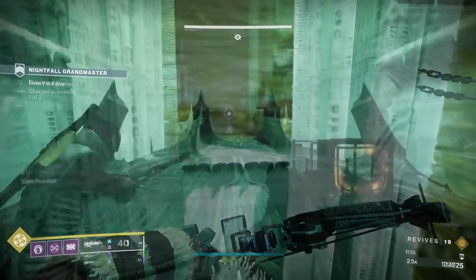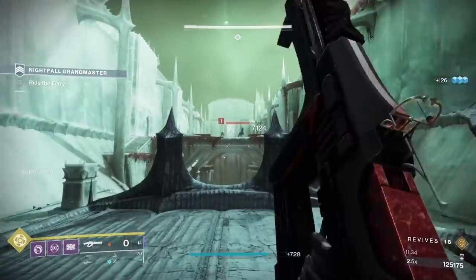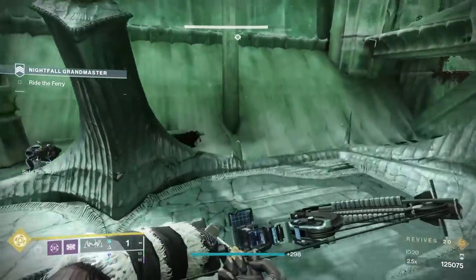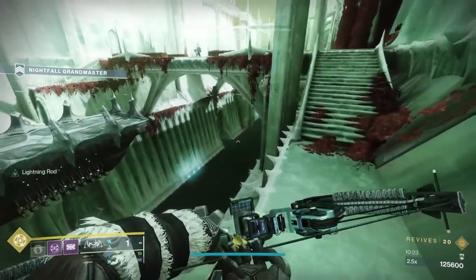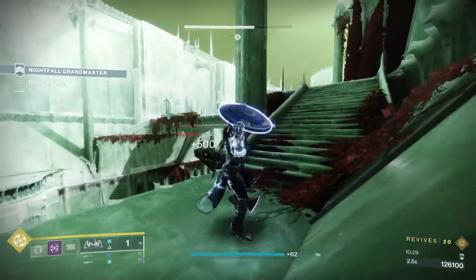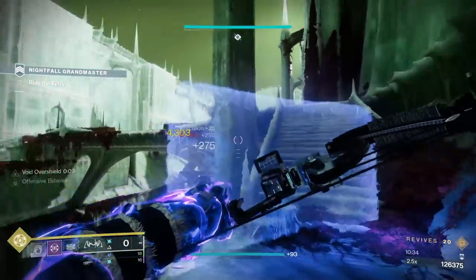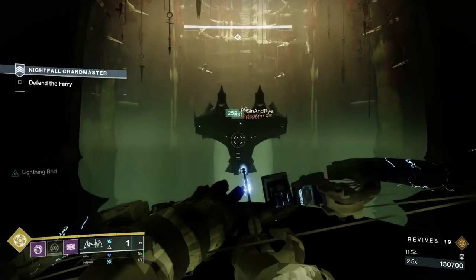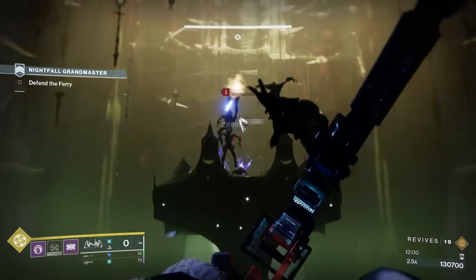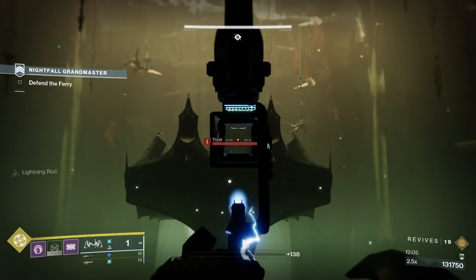Moving into the next boat section, there's no rule that says you need to stay on the boat — you can bail immediately and run up the sides while slowly killing adds. Watch out for Shriekers and Wizards; they hurt pretty badly. You can take a portal to the Thrall-jumping boat section as soon as everything is dead. This part can be handled by Trinity Ghoul while staying off the boat — take this slow, play it safe. Be careful jumping back onto the boat as it starts moving; it's a little wonky and you might miss your jump.